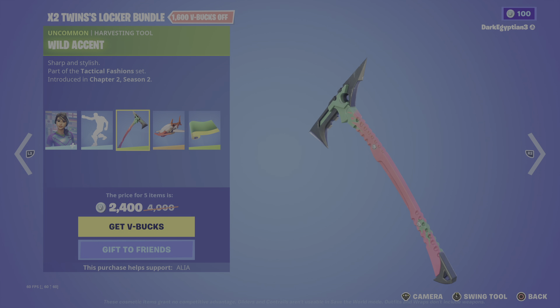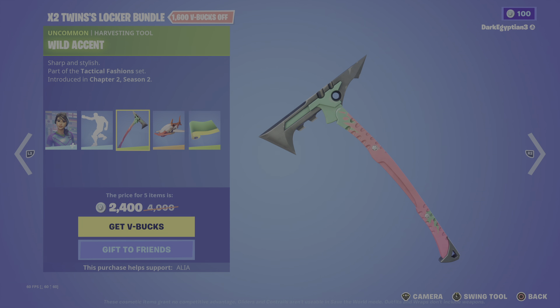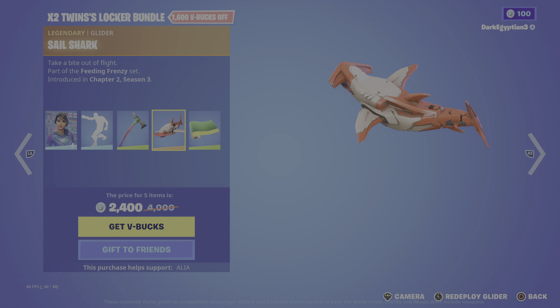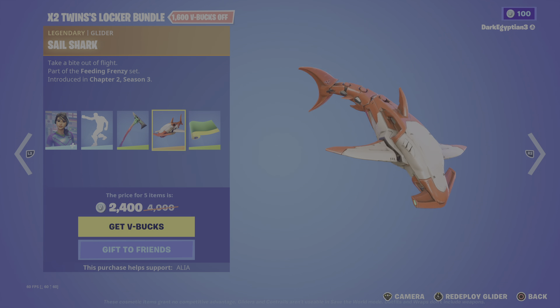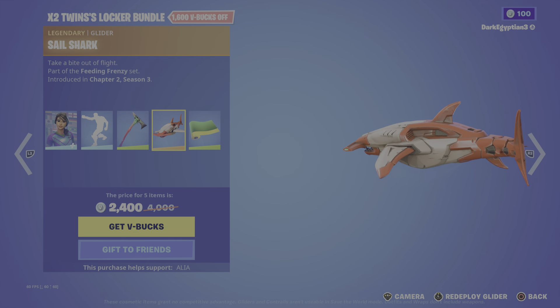Jumping straight in, we have the X Twins main skin which is the Clinical Crosser — represent your country in style. Really cool. You guys know about the football skins. You can pick from many different countries that you're interested in. You can also change the number on the kit.